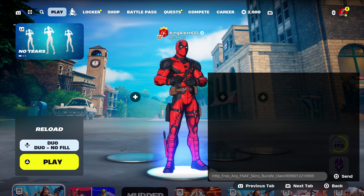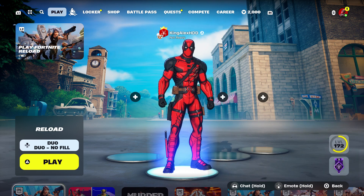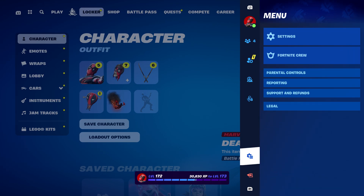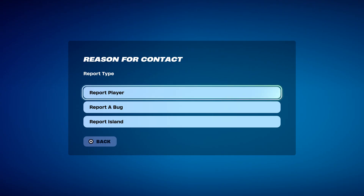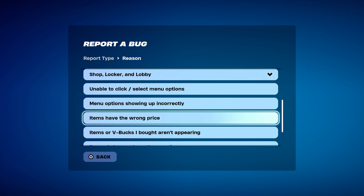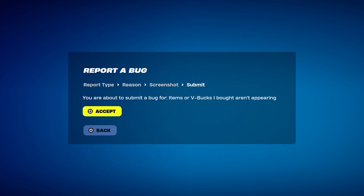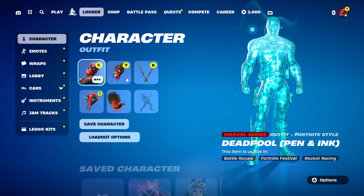Now we're going to come over here and take it out. Press done, back out, hover to the locker, press the pause menu, go to reporting, report a bug, go to where it says shop, locker, lobby, then go to where it says item or box I bought not appearing, click on continue and accept, then click close.